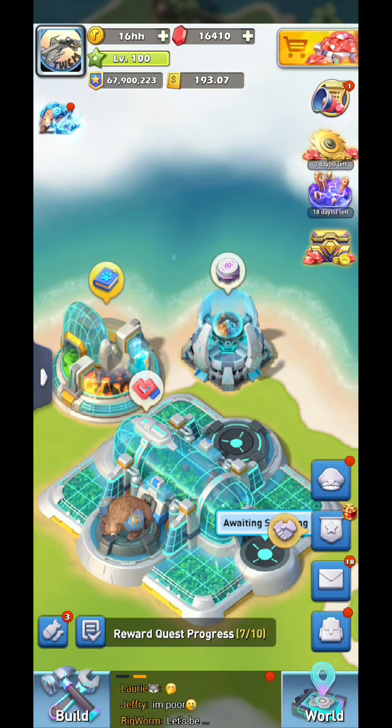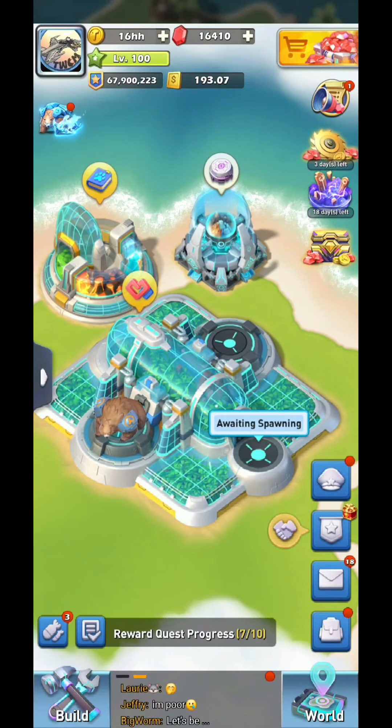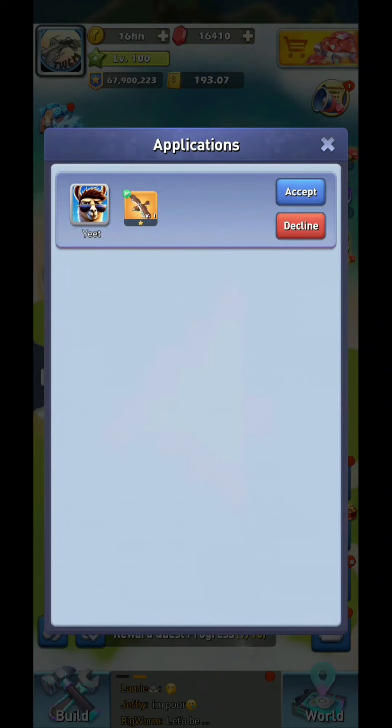Alright guys, enigma beast breeding time. Fairly simple — you see the building here, you have to build this enigma spawning base on your enigma island and then click the little heart icon. I've put in a gold or legendary enigma beast on my side. I am not going to get the baby that spawns at my base — somebody else will get that. If I click the apply button, you can see I've arranged this with my friend Yeet.